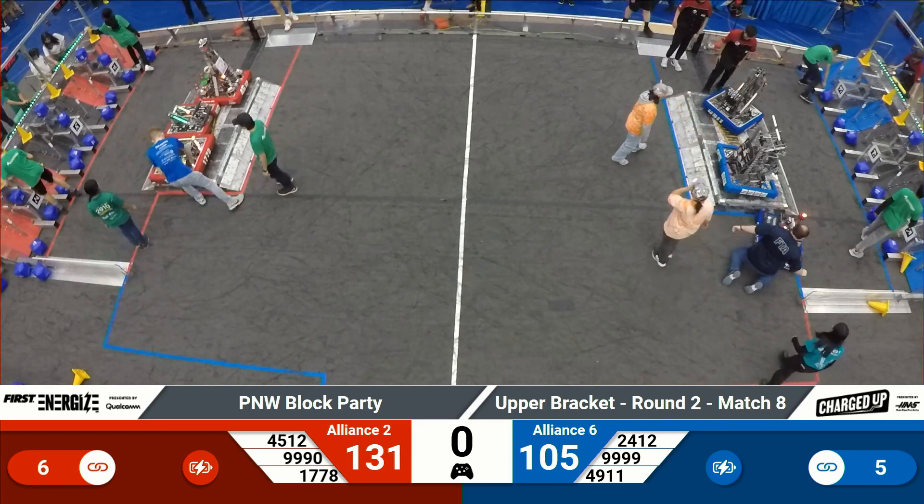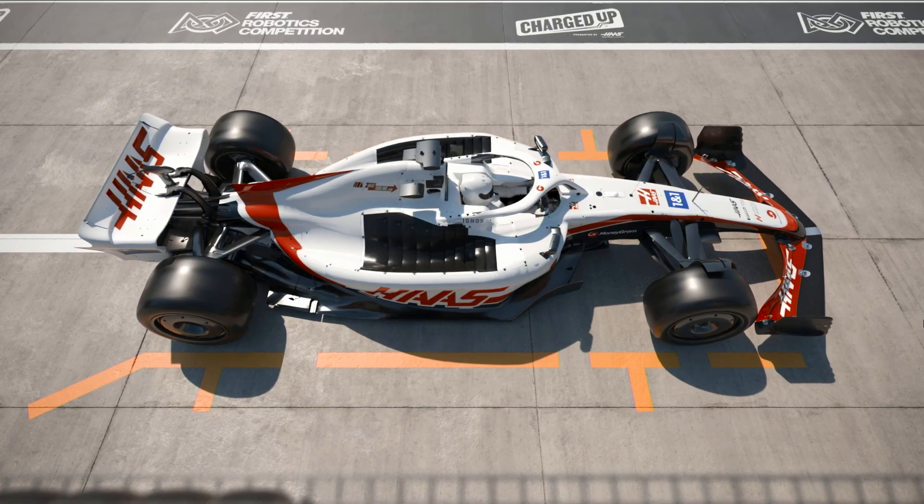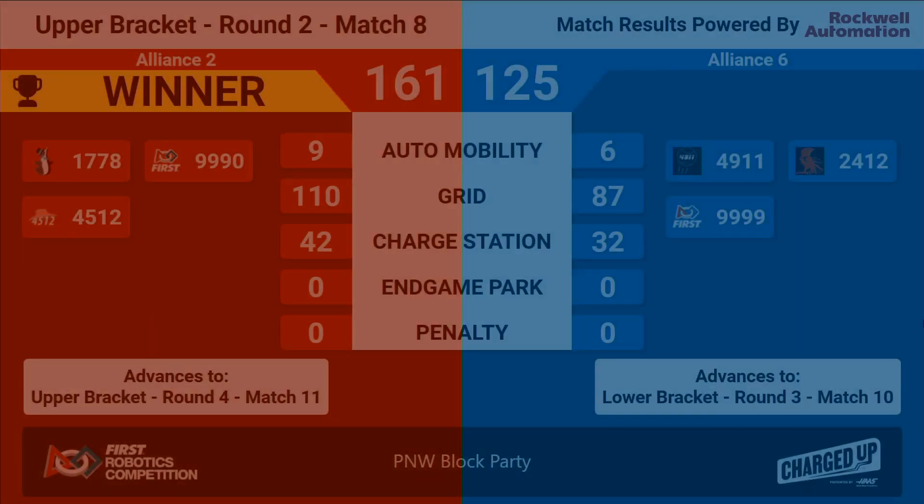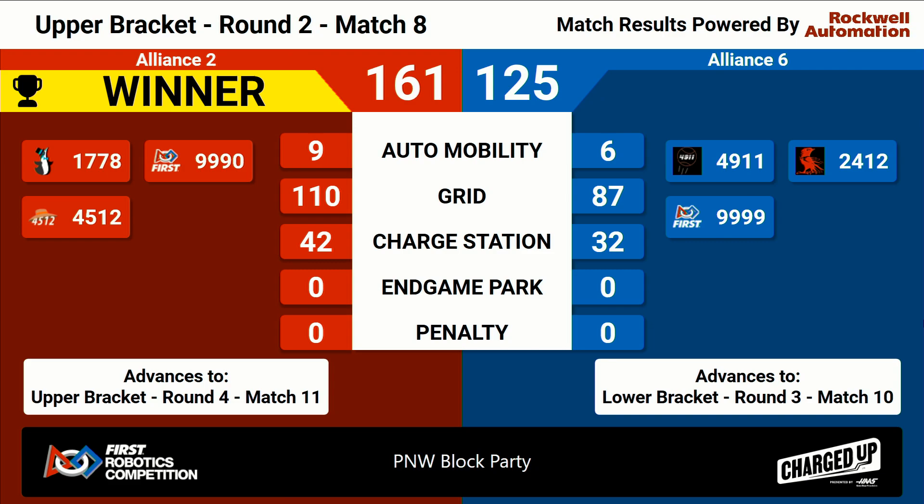Scores are in for match number eight. Advancing in the upper bracket is the red alliance — 161 to 125 your final score. Amazing work all around across that entire match. This is an upper bracket round, so we are not saying goodbye to alliance six just yet.